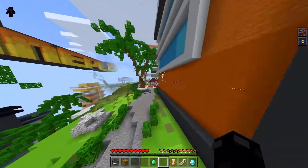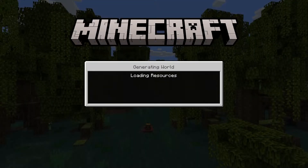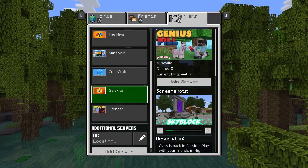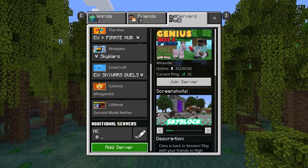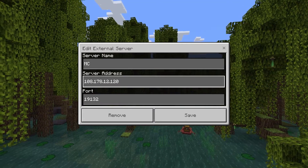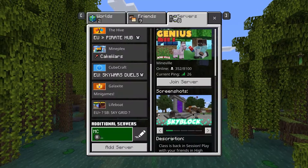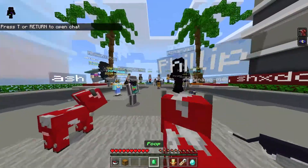So this has been a Mineplex glitch for a minute now, and the way you actually fix it is to leave the server. You're going to want to come down here, add a server — it'll bring you to all this — and you want to use this IP with this port, and that should bring you to Mineplex. This is actually the US server IP.